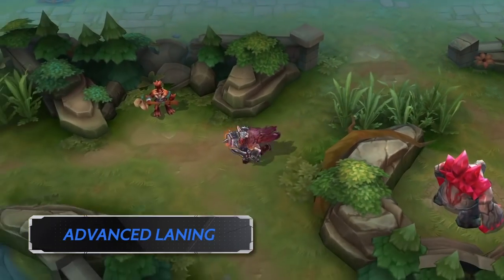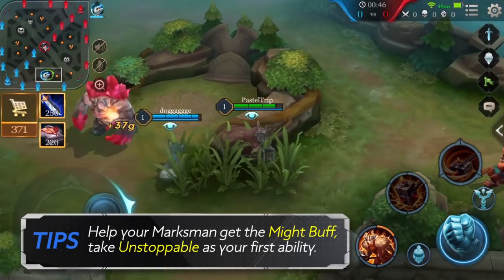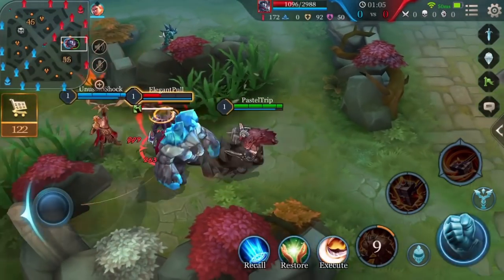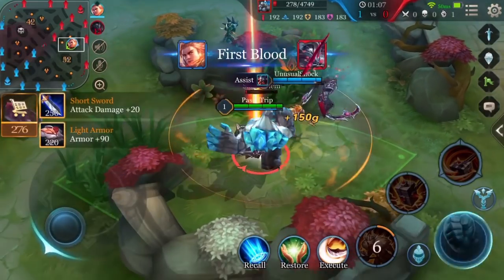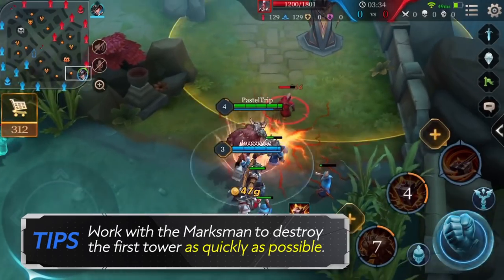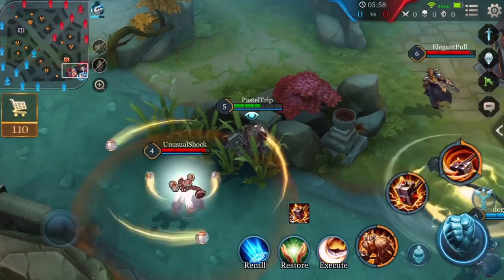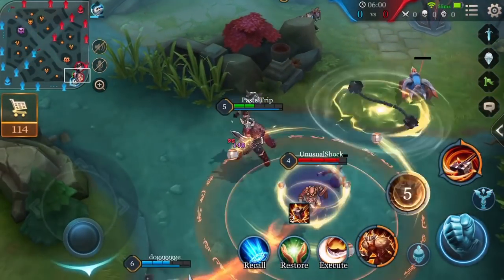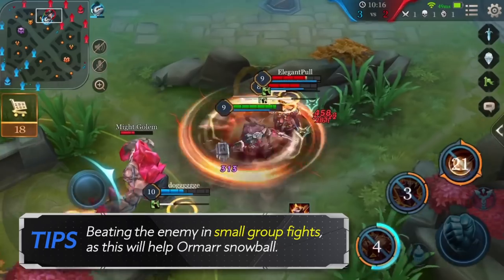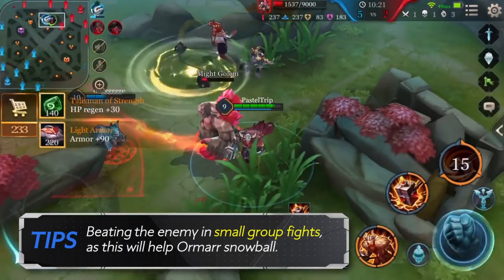Advanced Laning Tips: When doing bottom lane, help your marksman get the Might buff. Take Unstoppable as his first ability, then signal to your marksman to steal the Sage buff from an enemy jungle. Work with the marksman to destroy the first tower as quickly as possible before beginning to roam. If you're afraid of getting caught, hide in the brush; if they find you, use your abilities to escape. Since Ormar is strongest in the mid-game, use this to your advantage by beating the enemy in small group fights, which will help Ormar snowball.